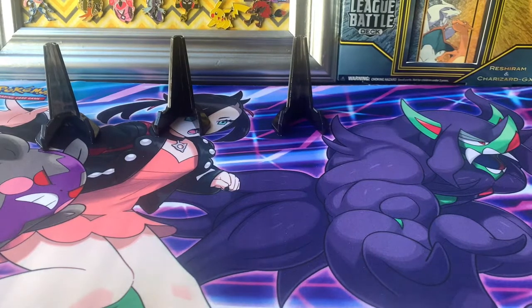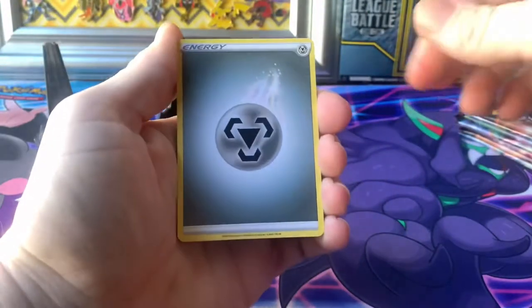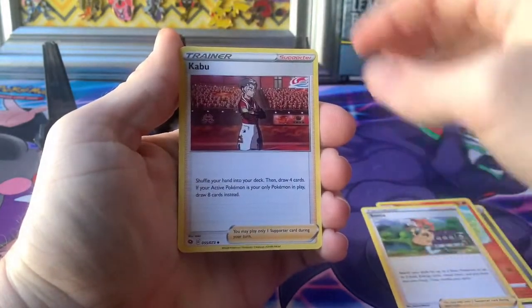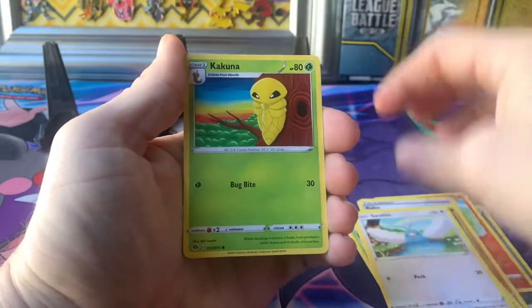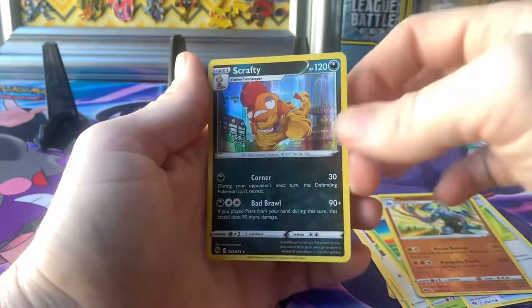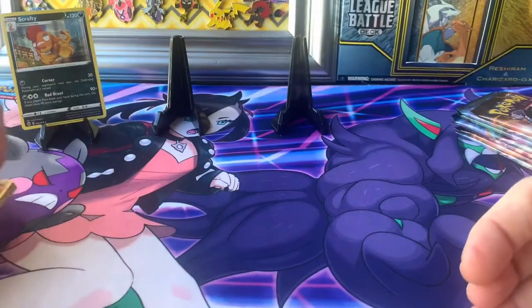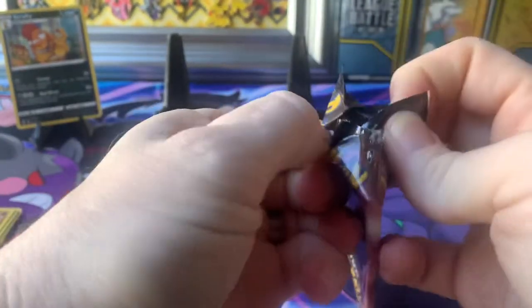Here we go, eight packs — hit that thumbs up, give me some shiny pulls! Pack one: we got a metal Victini, Sonya, Kabu, Rock Ruff, Weedle, Swablu, Kakuna, Pokéball, a reverse Champions Path Scrafty holo. I'm honestly not sure if I have that card or not, but I shall take it. One down, seven to go!